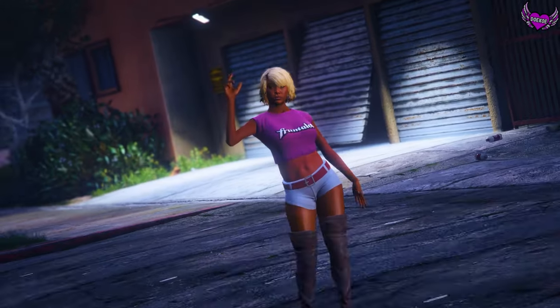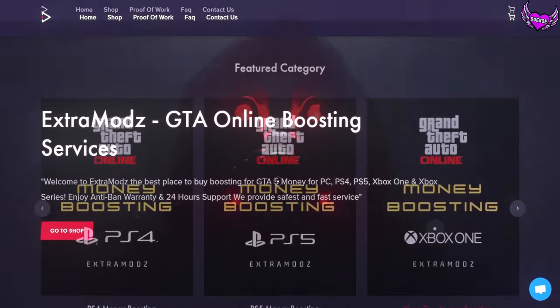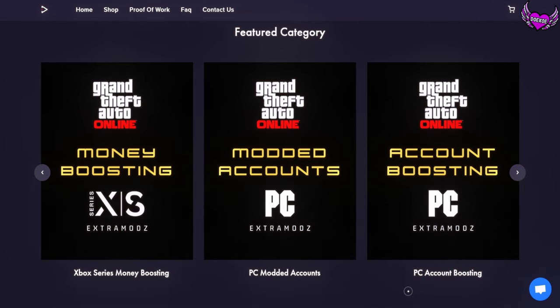You can see that he needs money, and she definitely needs money, but we don't need money — you know why? We got extramods.com, a fast and safe site that delivers money boosting and modded accounts. Check the link in the video to claim your discount.